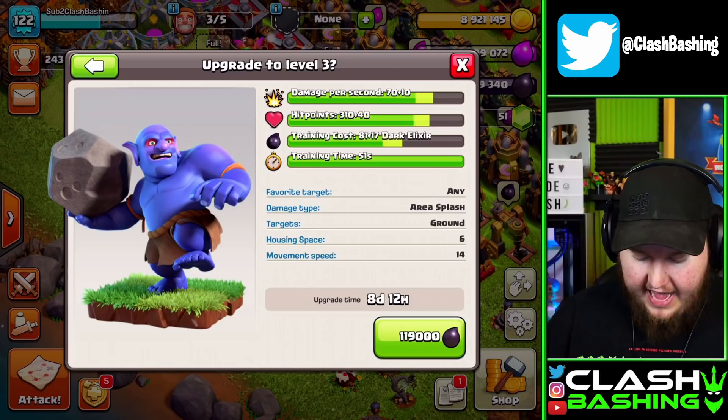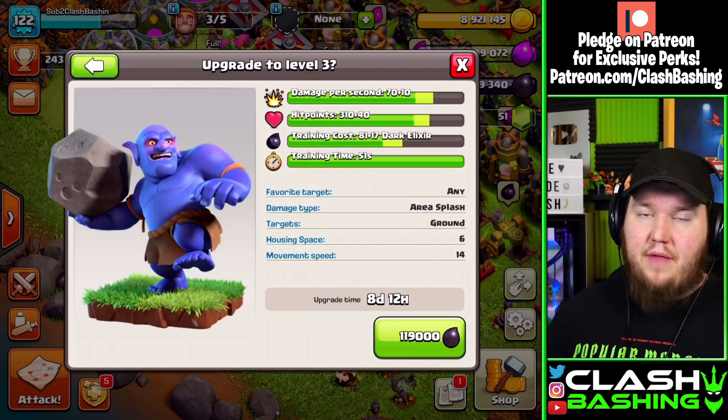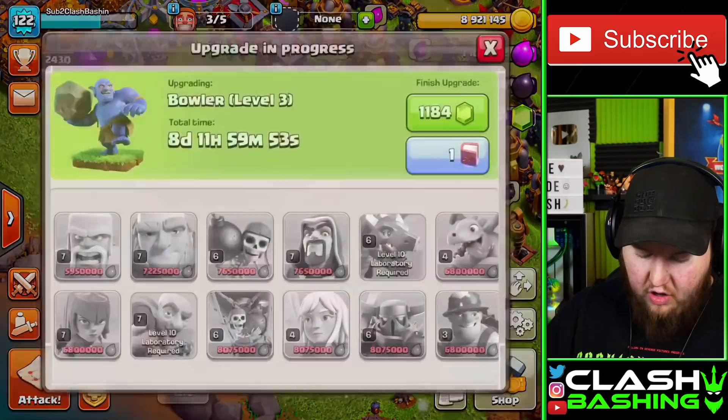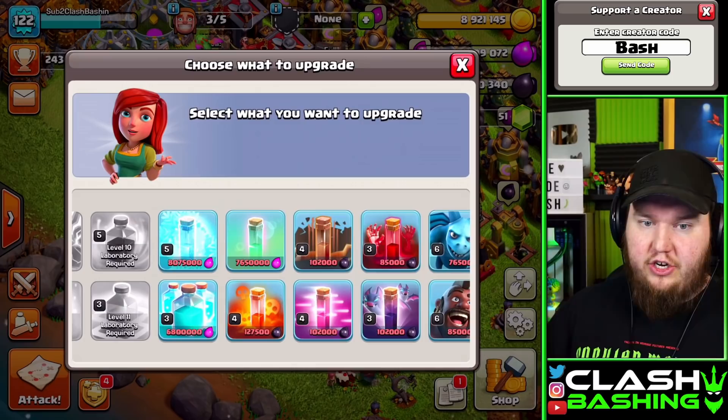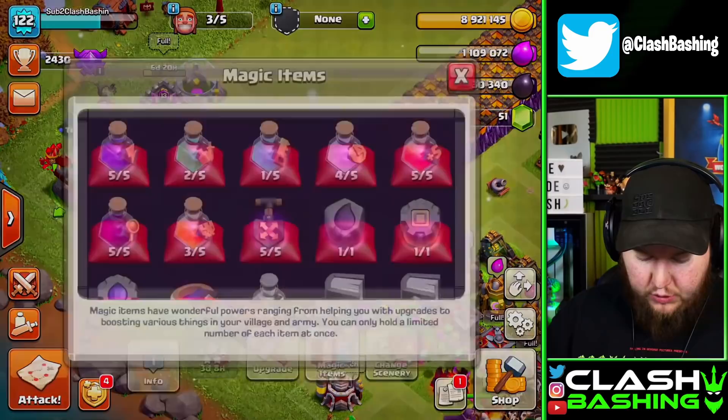For the 5 ICG attack, we can go ahead and get the bowlers up as well. I like spending dark elixir early on a fresh account because it's pretty much a one-time cost — get these couple of armies up and then focus on heroes. We do have a book of fighting, so we can get those bowlers upgraded right now, giving us two really good war armies.